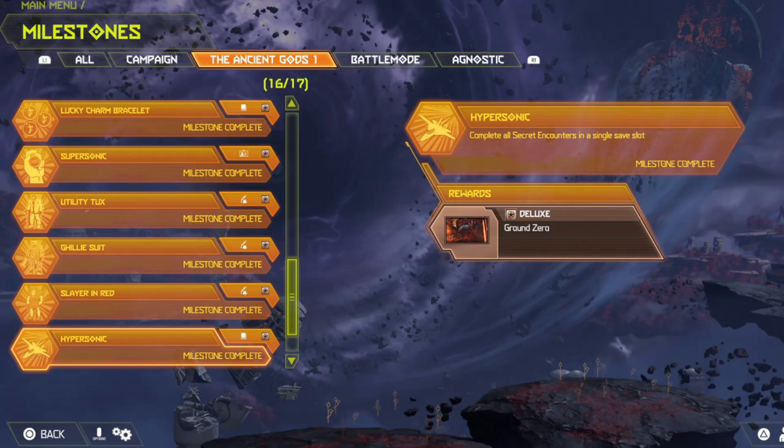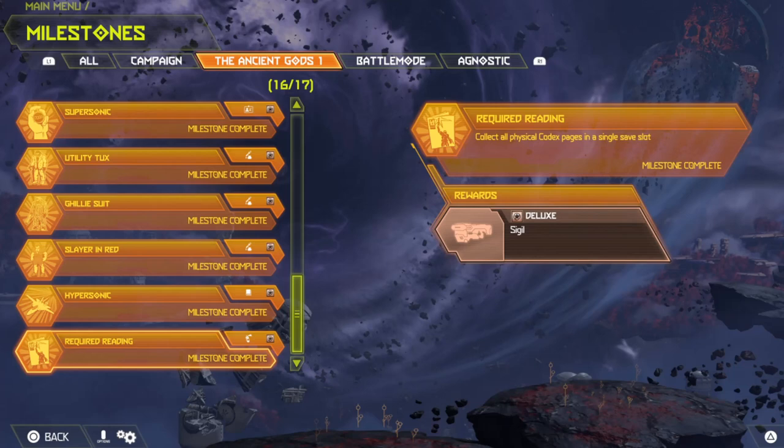Last but certainly not least is Required Reading — collect all physical codex pages in a single save slot. You get the Sigil skin for the BFG. I don't personally like this skin and I don't have it equipped, but you can. The codex pages are on the map and they appear as question marks, so just go around looking for the question marks.